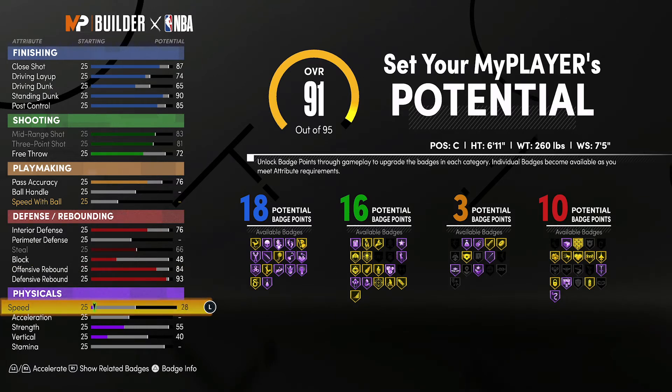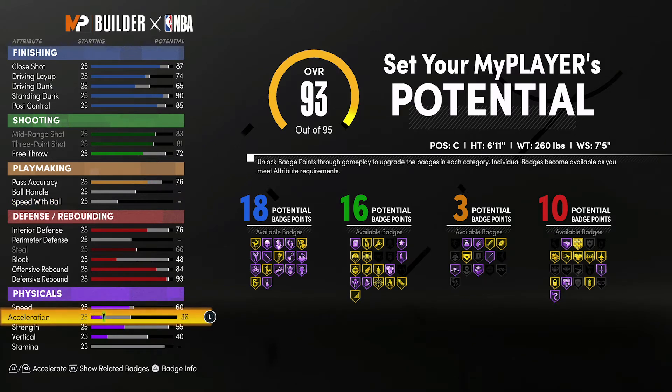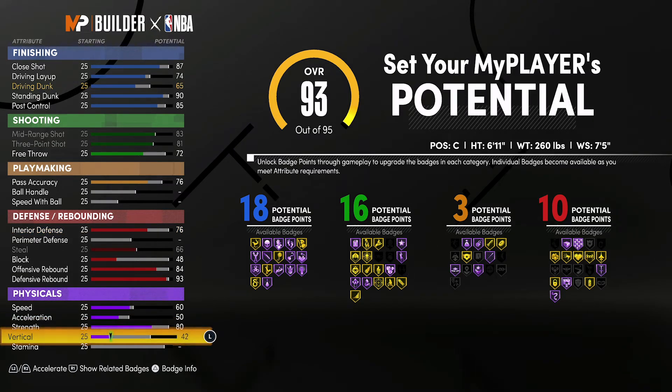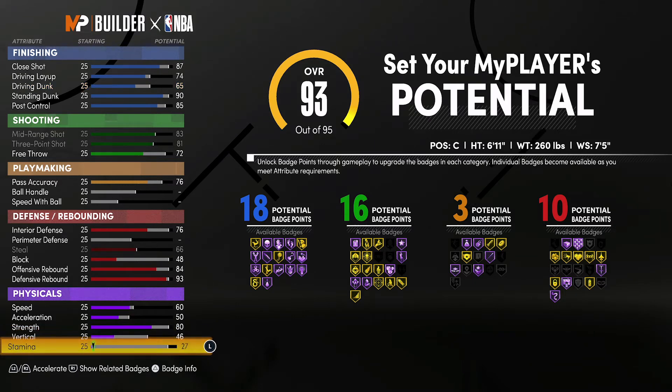For the physicals, you're going to bring your speed up to 60, your acceleration up to 50, your strength up to 80, your vertical up to 46, and you're going to spend the rest on stamina.